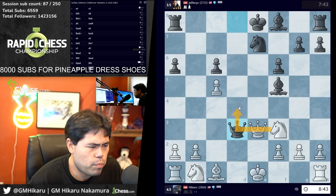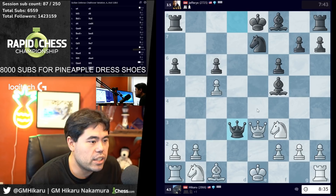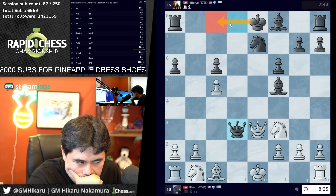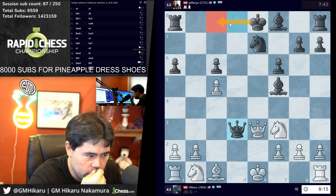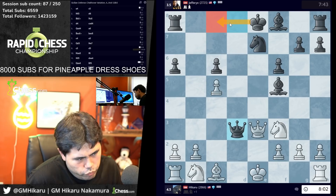He plays queen d3, which is what I expected. I do have knight d4 here. Let's see what I want to do — knight d4, he castles, wait a second, I have to be a little bit careful. Not as simple as I thought on first glance. Maybe knight h4 is a move. I can play knight c3 and... I feel like I should be completely fine here, but finding the right line is not trivial I have to say.